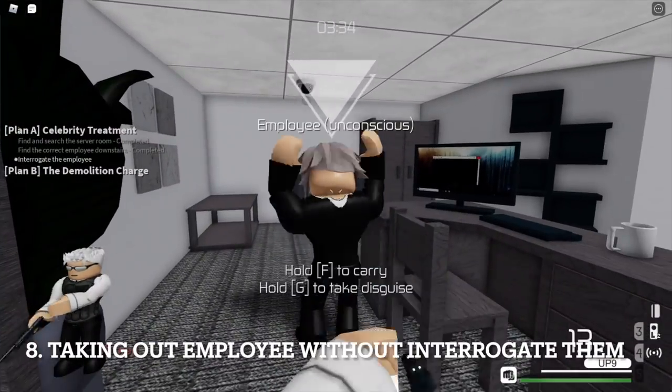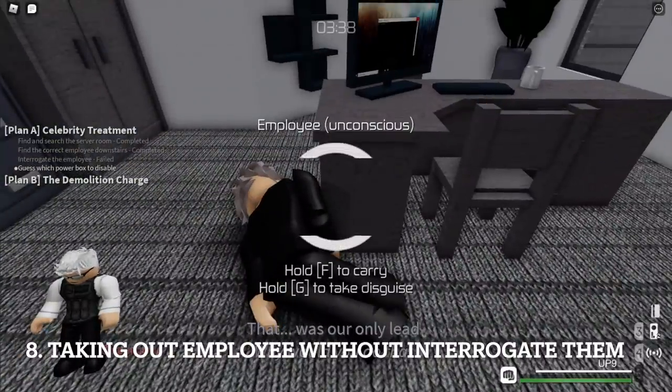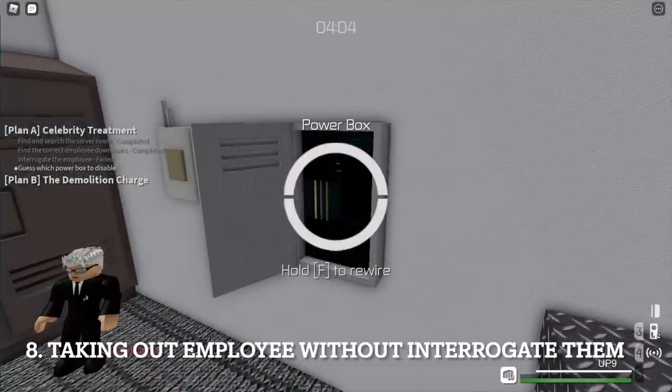If you're curious what happens if you take out the employee without interrogating them, your only option to keep going in stealth is to guess which power box to rewire. There's a higher chance of guessing correctly if you rewire the one inside the storage room.